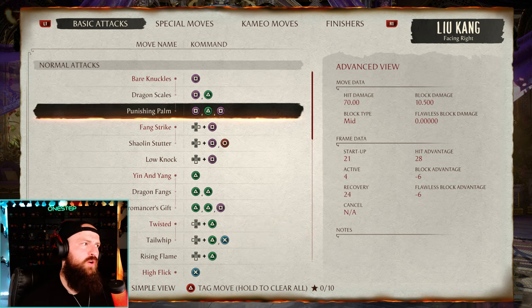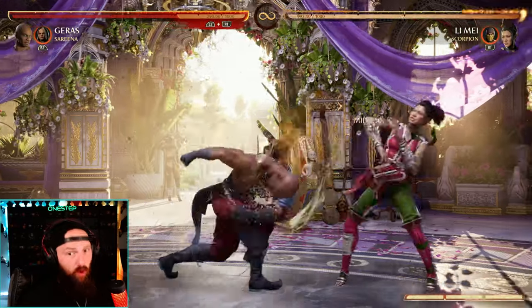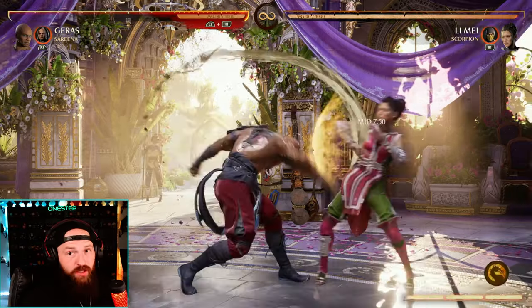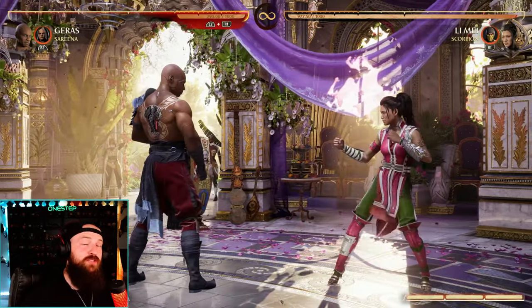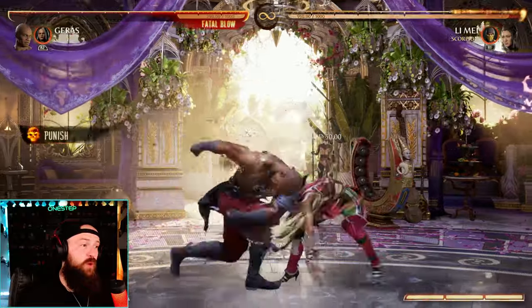A lot of starting moves are 6 frames, so to have that mid at 10 frames is really freaking good. Geras has his back 1 — 16 frames on startup, it's a mid, and you're holding back and walking back at the same time. The reach on it is pretty good, and a lot of times if your opponent whiffs their string you can just go in and punish them.